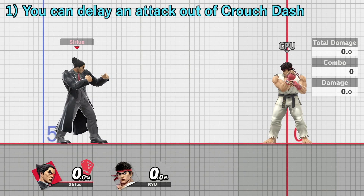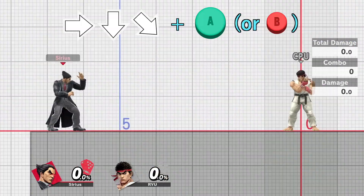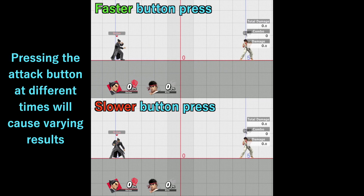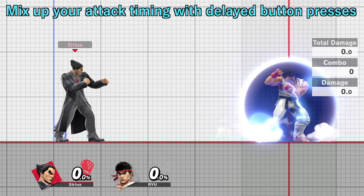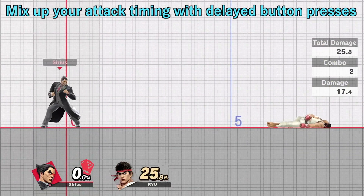The first thing to know is that you can delay the attack input out of a crouch dash. You can input an attack at any time during the crouch dash by pressing Attack or Special. You can take advantage of this to mix up your attack timing and potentially punish the opponent right after a shield or a dodge.